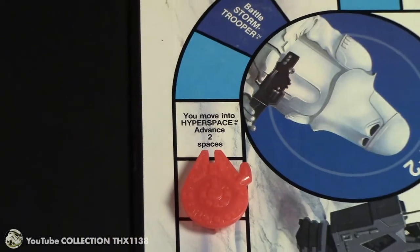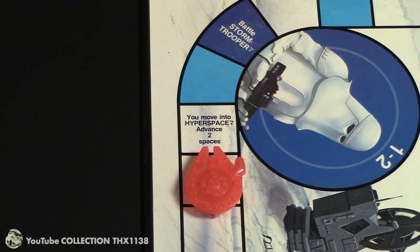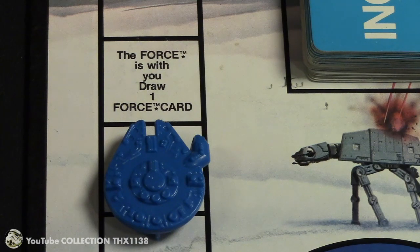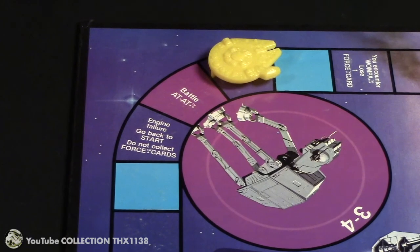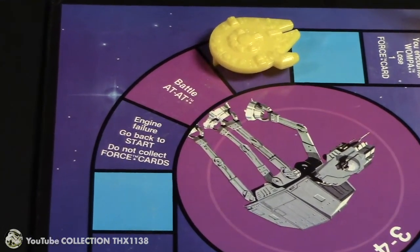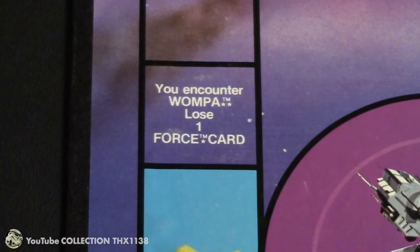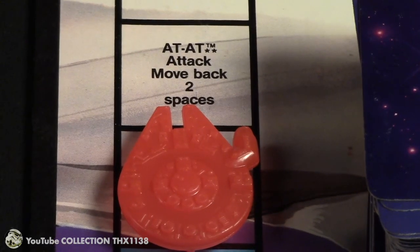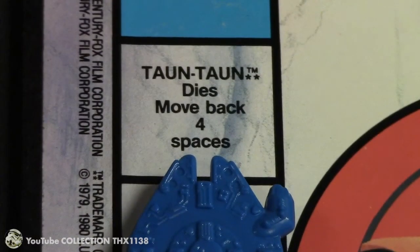In this case into the stormtrooper battle, which the illustration is a snowtrooper of course. I'll explain battles in a minute. There's a forces with you — draw 1 force card. There's another one by probot. There's an engine failure — go back to start but do not collect force cards. Then you encounter a wampa — lose 1 force card. And at attack — move back 2 spaces and you move back into an incident card space. And then tauntaun dies — move back 4 spaces.